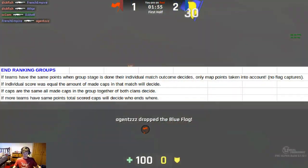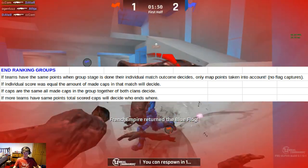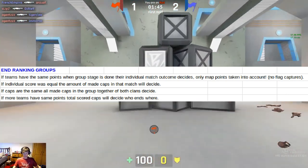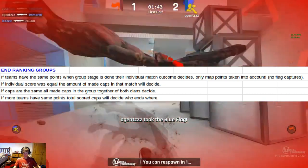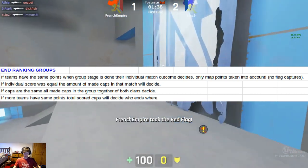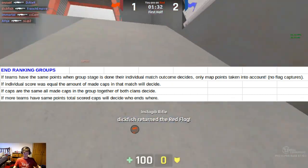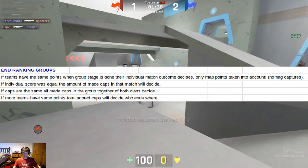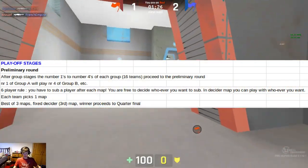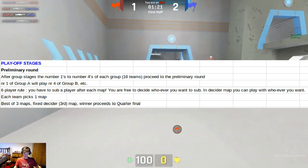For the end rankings: if teams have the same points when the group stage is done, their individual match outcome decides — only map points are taken into account. Flag captures are disregarded if they have the same points overall. If the individual score is also equal, then the number of caps made will be taken into account. If caps are the same, then the head-to-head result between the two clans decides. If more teams are tied on total points, scored caps will decide placement. Going into the playoff stages, positions one through four will proceed to the preliminary round.